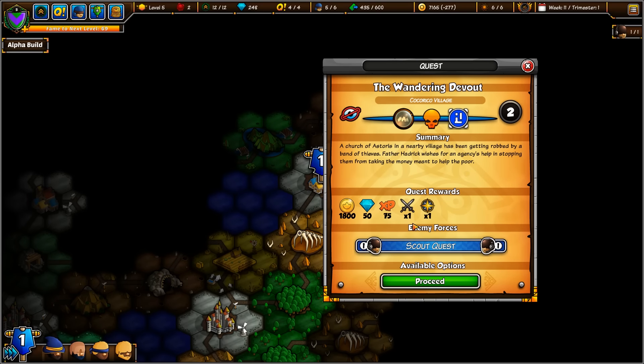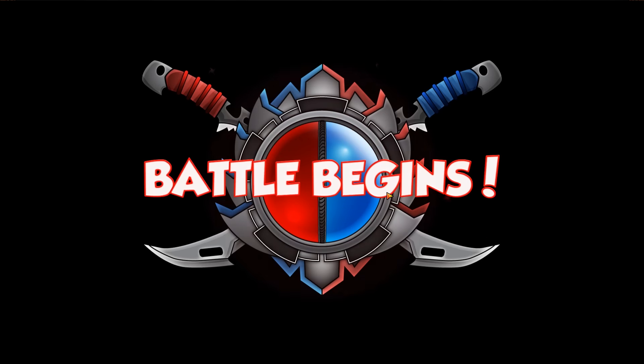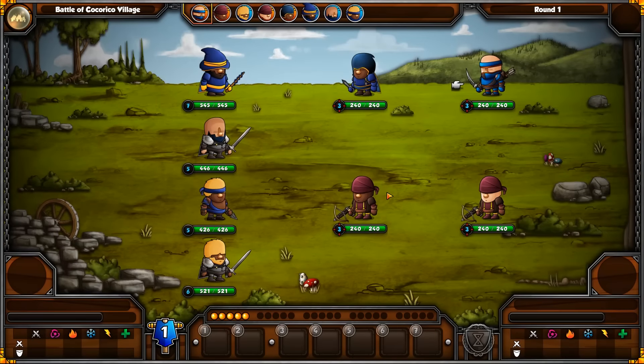Let's get another quest under our belts here. A Church of Asterisks is nearby — in a nearby village, it's getting robbed by a band of thieves. Father Hadric wishes the agency to help in stopping them from taking money meant to help the poor. Let's scout out the quests — there's four of them. I think we can handle this one. No big deal.